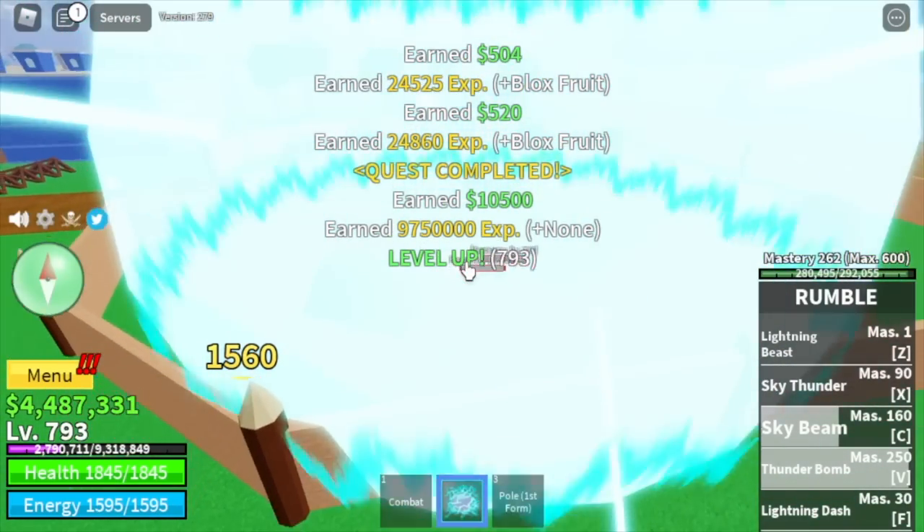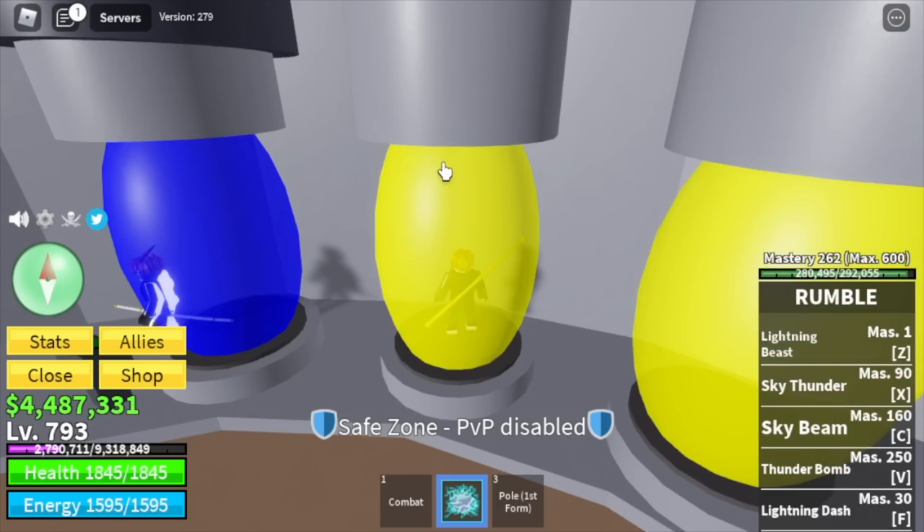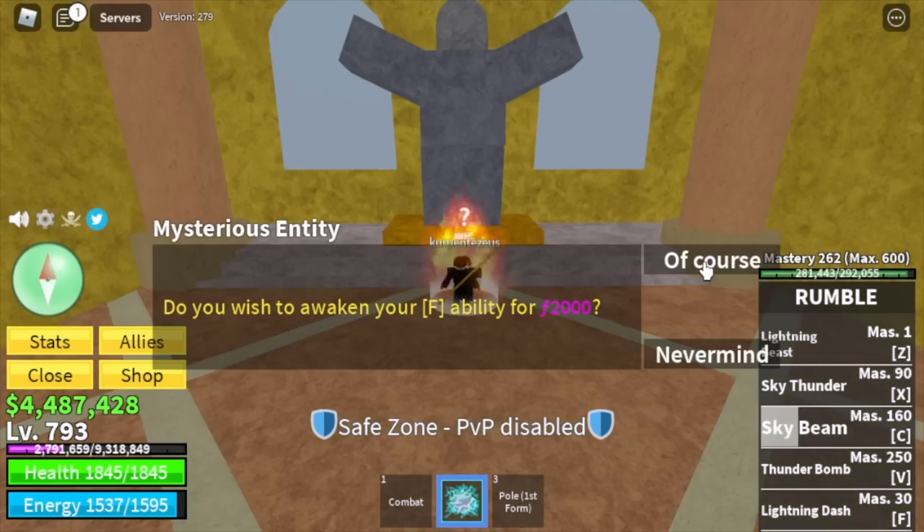We're going to leave this area at level 793. Stat check: Melee 300, Defense 350, Sword 415, Black Fruits 1,315. Before we move on, let's unlock our F skill — the Lightning Dash. A Wicked Lightning Dash will now have 3 charges and can damage the enemy.